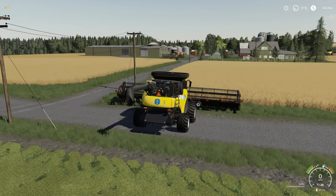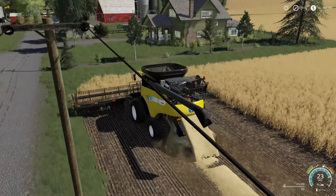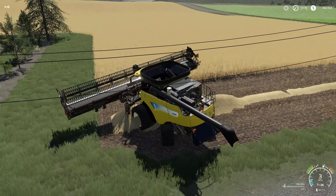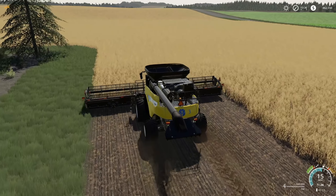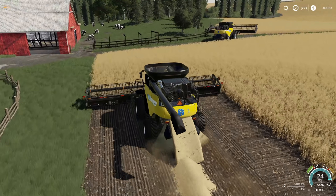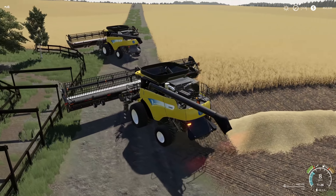Straw swath is enabled — let's drop it down. We've got three fields to work on today, and what I'm going to do is work each field individually. This thing doesn't quite have enough power — if you guys are using this, you can use the larger draper heads, but I highly recommend just using the headers that come with it to avoid issues. People were also asking when this is going to be released — I have no idea, but I do know the 7R and the H480 are with Giants and have been worked on, so hopefully we'll see those soon.